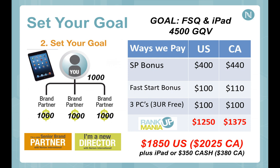Hitting Director would qualify you for two Rank Up Mania bonuses — an incremental $1,250 in commissions — meaning cumulatively $1,850 US / $2,025 Canadian. You would also qualify for your iPad and earn a $350 cash bonus if you choose that instead. This is incredibly doable for anyone in our Nerium family right now, whether you're brand new or have been on board for any amount of time. Senior Brand Partner and Director bonuses are being paid out at a rapid pace, and people are scooping these up within days.